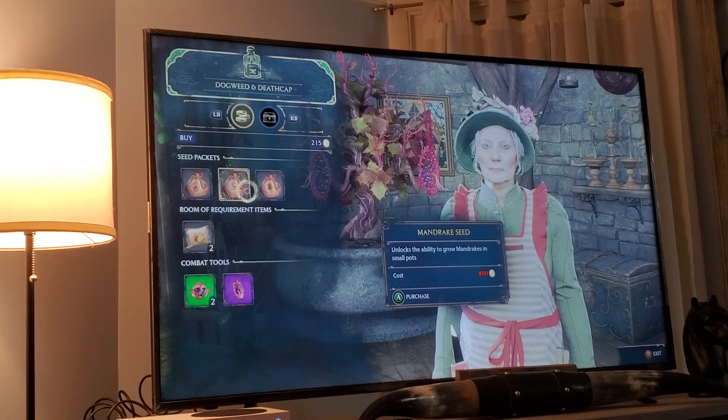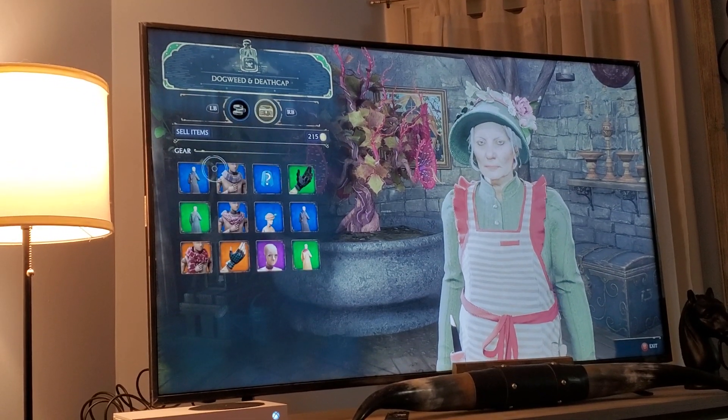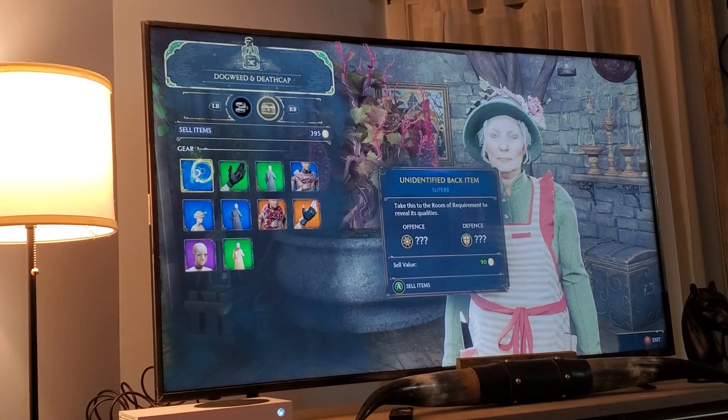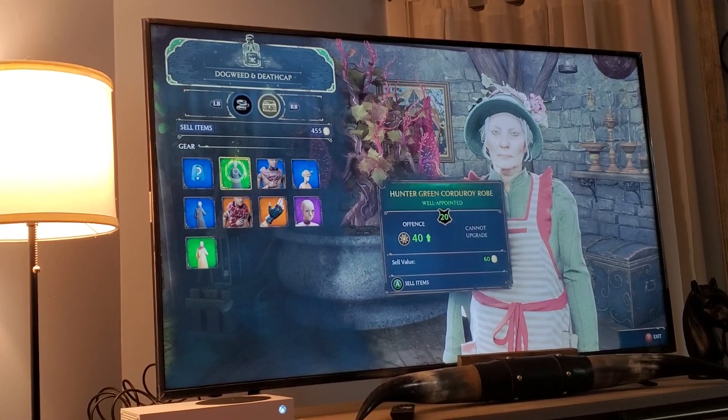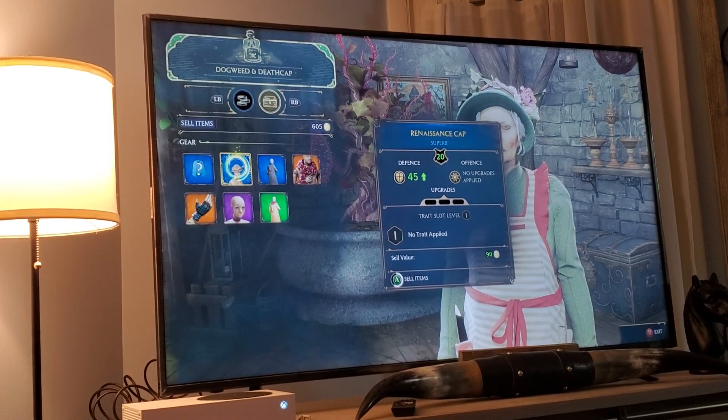Chinese Chomping Cabbage — Mandrake seed. Unlocked. Sell item. Sell items. Distinguished school cloak. Highland scarf. Unbeatable Quidditch gloves. Hunter green corduroy. Crimson clockwork scarf. Renaissance cap.